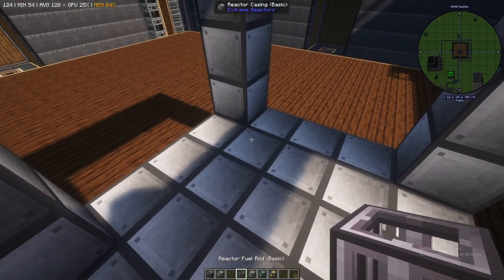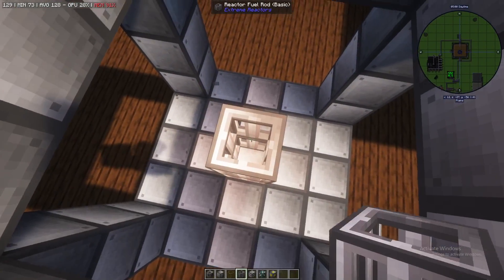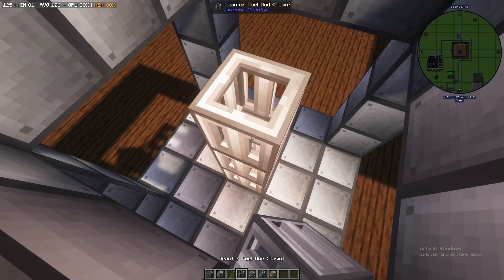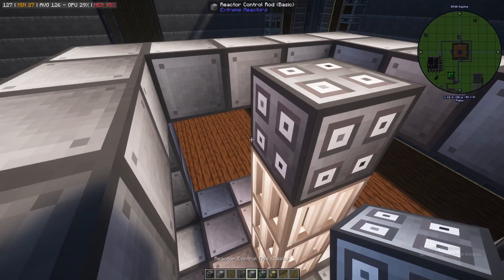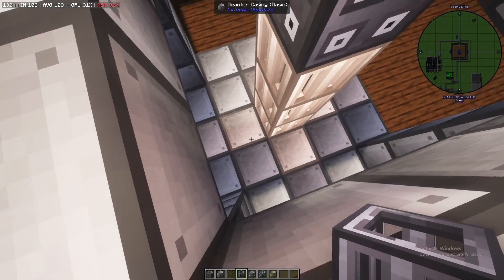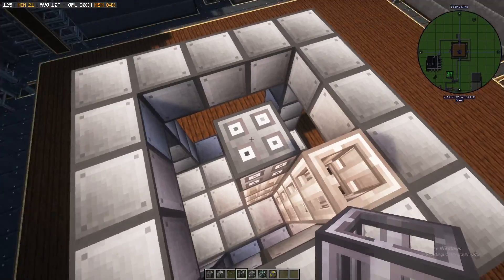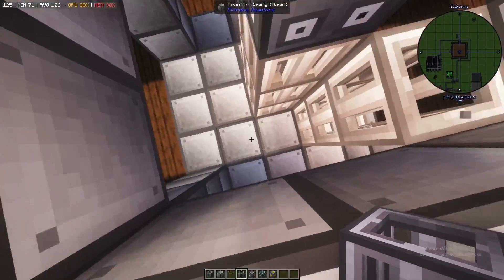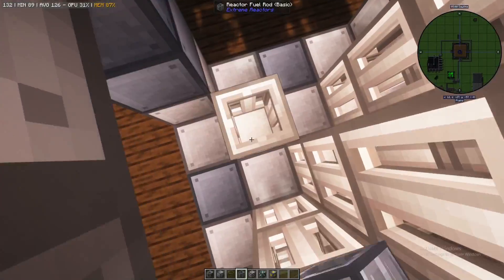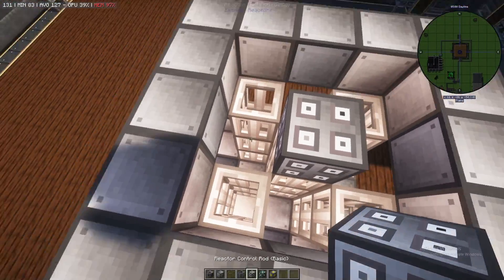You're going to want a minimum of three fuel rods and one control rod. You can also arrange them like this and have up to five in a basic reactor.